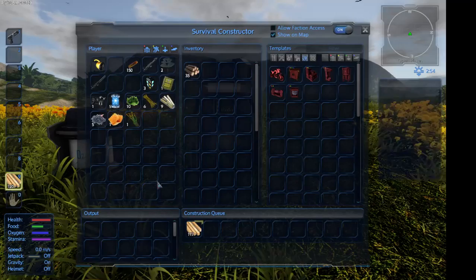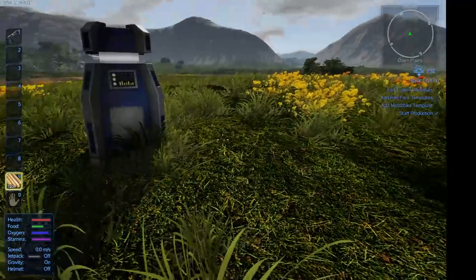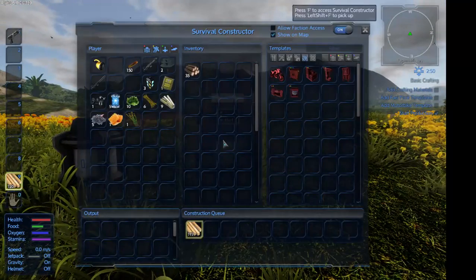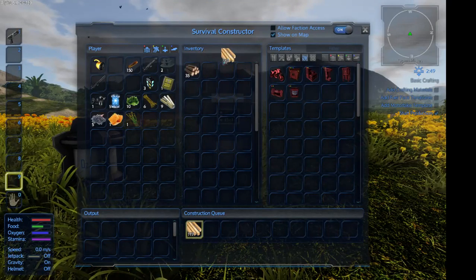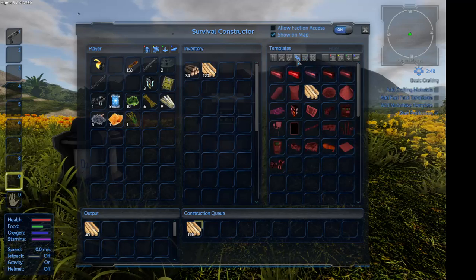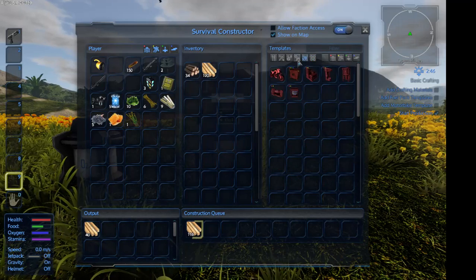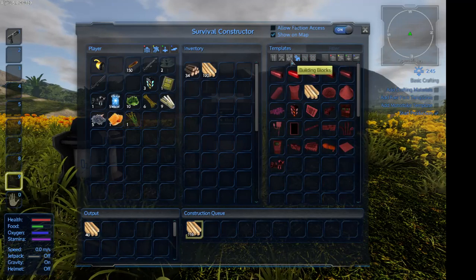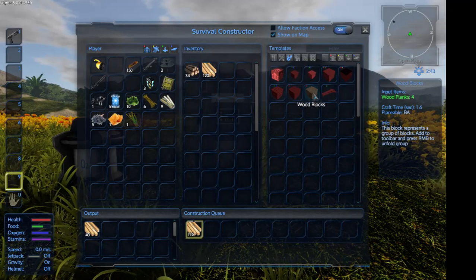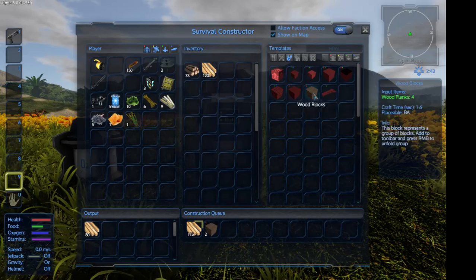This is where it becomes difficult because we don't have a base core. I'm not sure if we need a base core to start off with. We can't place blocks yet because I haven't made them. We need to put wooden blocks in here — wooden blocks.